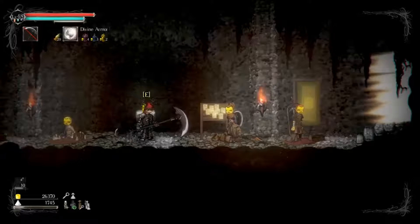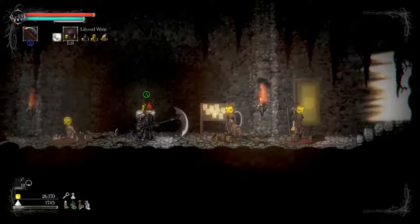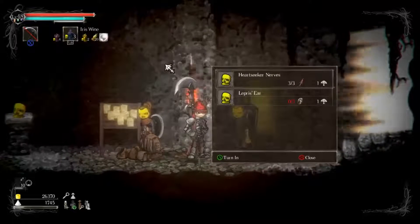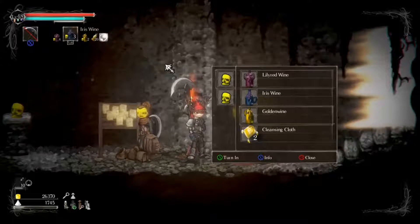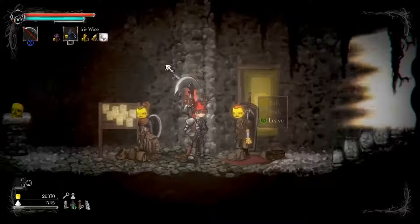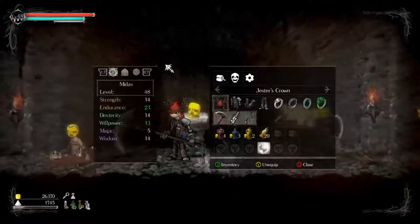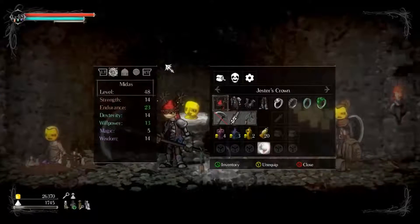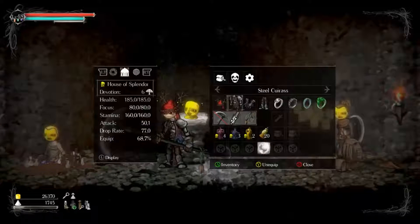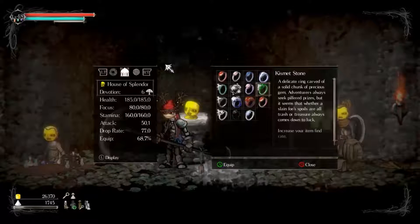Hey guys, welcome back to Sultan Sanctuary. The most astute viewer will have already noticed I am four levels higher than I was at the end of the last episode. That is because I took some time to farm some heartseeker nerves so I could turn them in. I don't know if we need more than two golden wines — we'll see, maybe for the last one. I used my four level-ups to get level four heavy armor, which gives extra endurance.